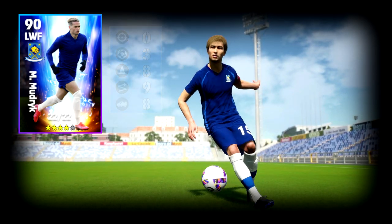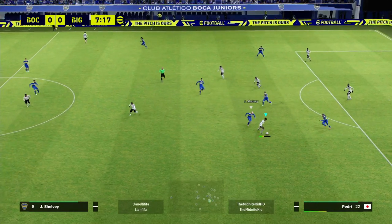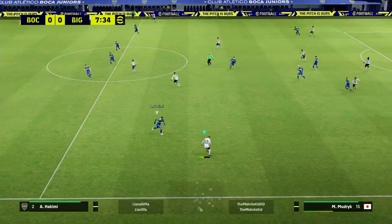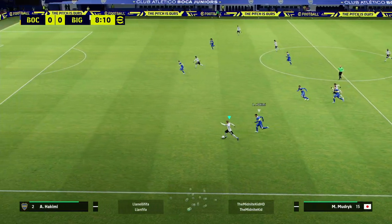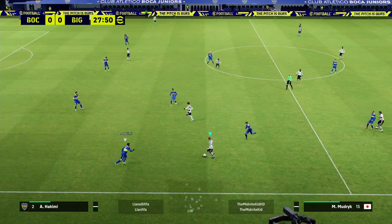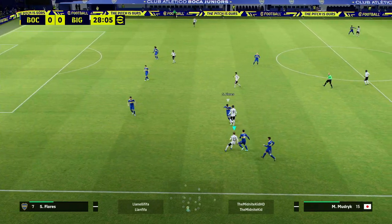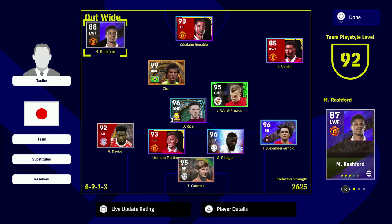He is available on the new player transfers for the nominating contract — he's only four stars, which is really really good. If you have a winger slot and you're looking to cut inside with blistering pace, dribbling, tight control, and getting a lot of chances out wide, Mudrick is one of the best I've played with right now.